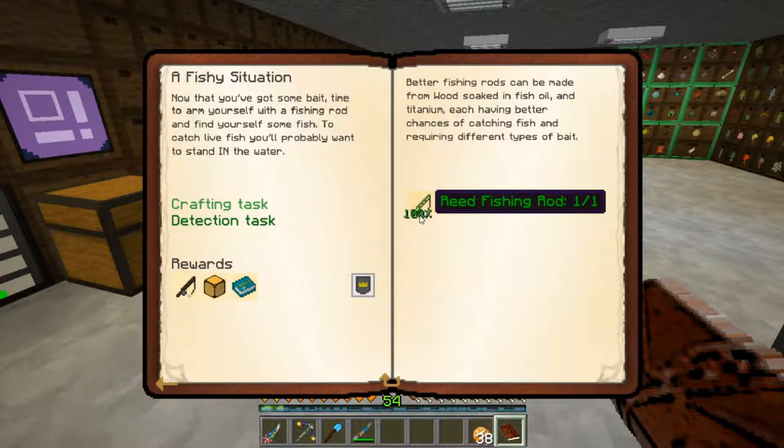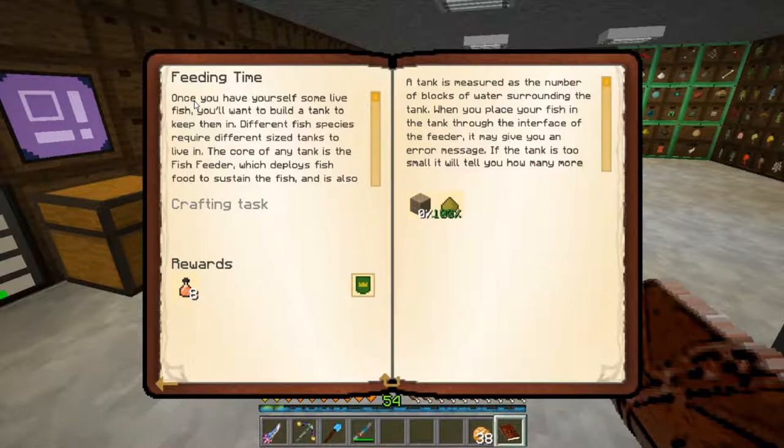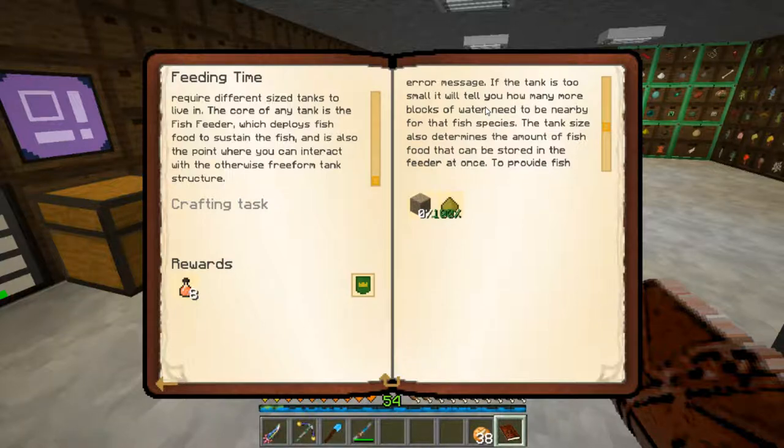We did this where we had to craft a reed fishing rod and catch a live fish, which we did. Now it wants us to make a fish feeder. Once you have yourself some live fish, you want to build a tank to keep them in. Different fish species require different size tanks to live in. The core of any tank is the fish feeder, which deploys fish food to sustain the fish and is also the point where you can interact with the otherwise free-form tank structure. A tank is measured as the number of blocks of water surrounding it.